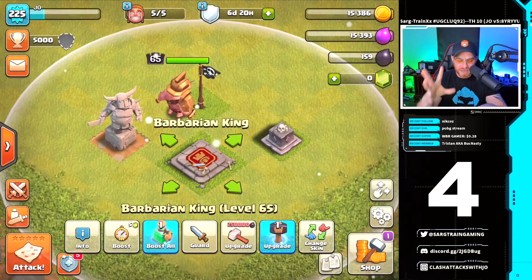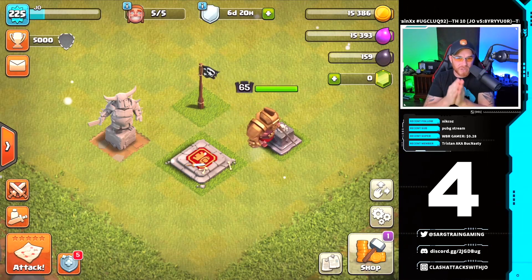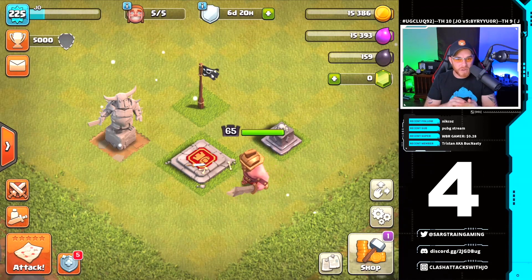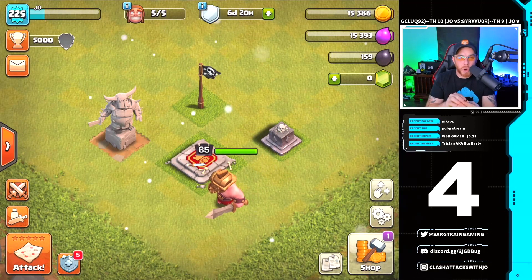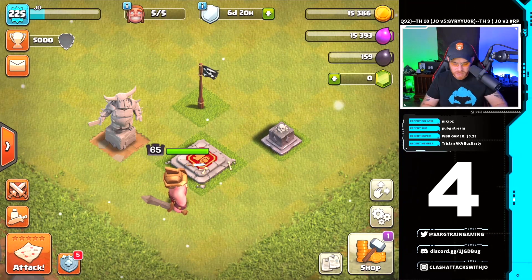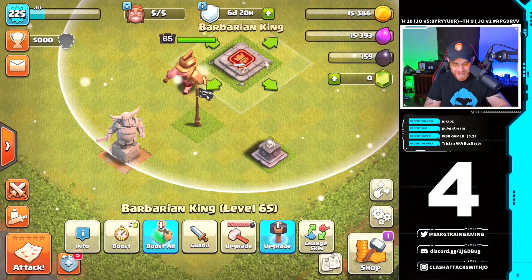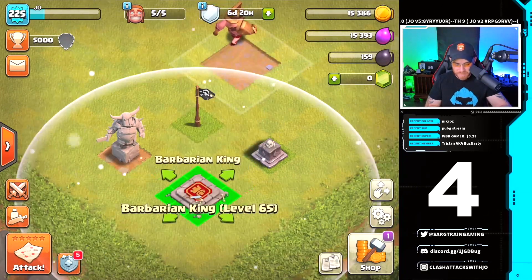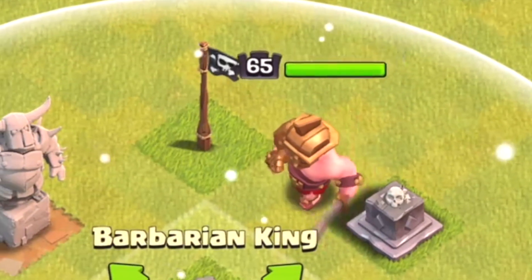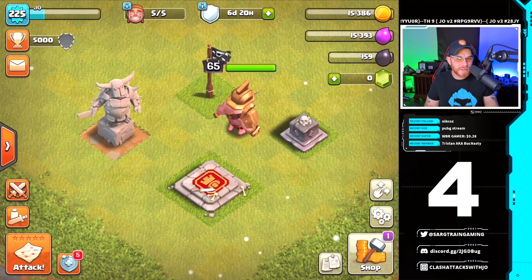Next up is the Gladiator King skin, and I did not like this skin at all when it came out. That's just me personally — it was just too generic. It looked entirely too much like the original version, like they just slapped a helmet on him and a different sword. It's supposed to be like a Spartan warrior or something, but it's just not one of my favorites. That's number four for me — I just don't like him.